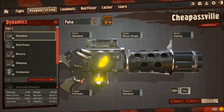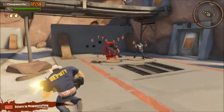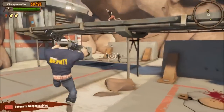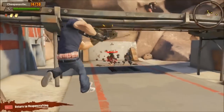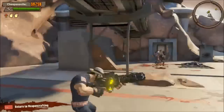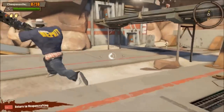Any of these ammo options can work, it's whatever you want. And this is basically how you use the gun — you just jump around and spam people with it. It's pretty simple. You've got decent range from all the way out here. This is one of the top guns right now.